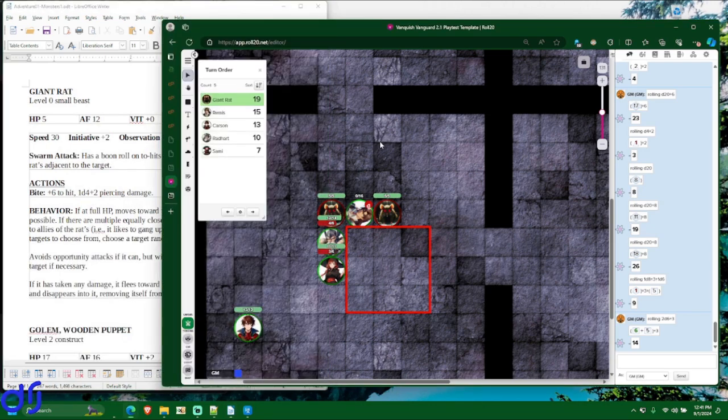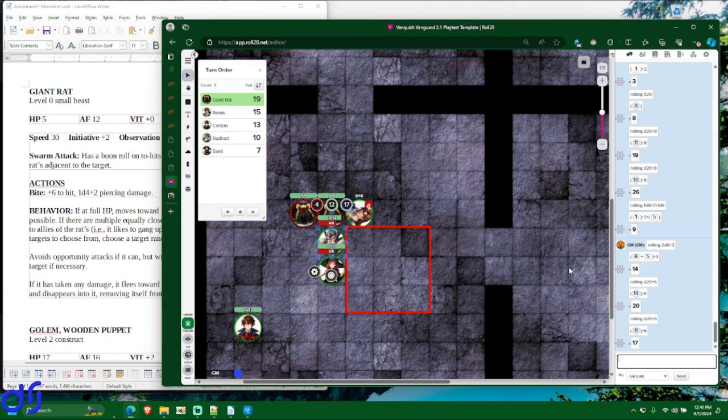One rat moves next to Radheart and attacks — it already had a rat ally next to him so it gets a boon roll from Swarm Attack. It hits but doesn't crit, doing 5 damage. He's glad he cured himself — he's down to 7 hit points. The next rat also hits — not a crit — doing 4 more damage, leaving him with 3 hit points. Remis is stable so he just lies there.